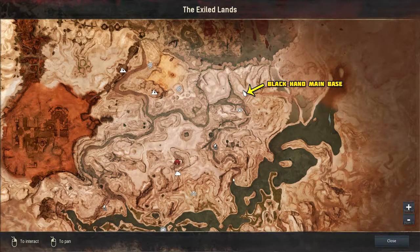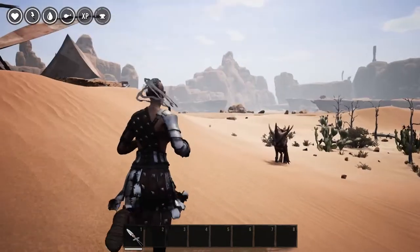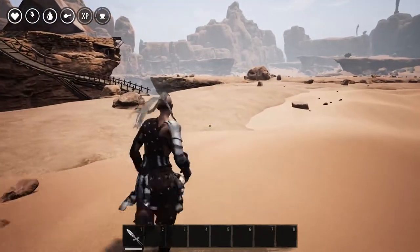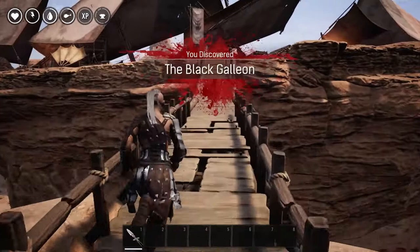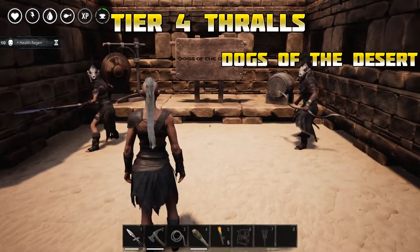From the south-east part, if you go up this river, you'll find the location right there. This is one of the best-looking bases in my opinion — a giant ship in the middle of the desert carved of stone. Both main access points to this base are done by bridges: one on the north part of the ship and the other on the south.